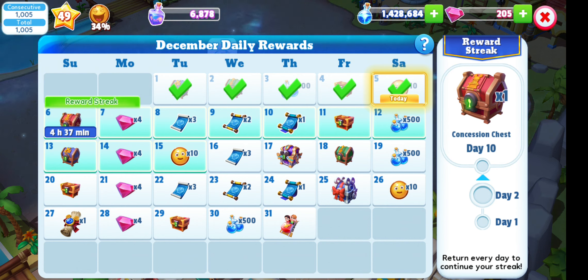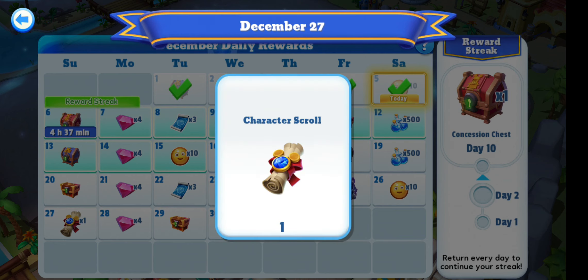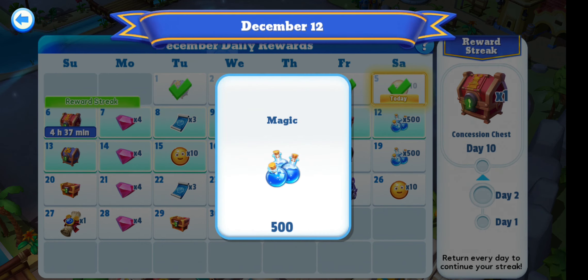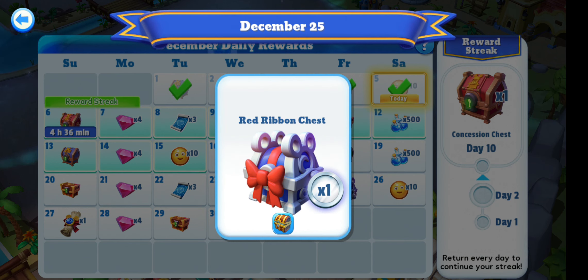What do we think about the calendar? It got released this week. On the 17th we've got a frozen legendary chest, and on the 27th we've got a scroll to help us level up characters. We've got some 500 magic, some blueprints — common and uncommon — and rare. But the main one of this month is the red ribbon chest.